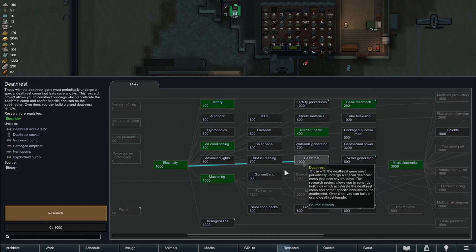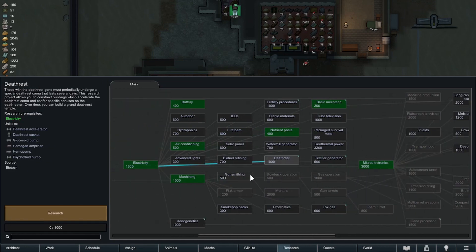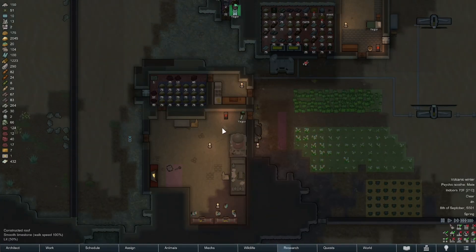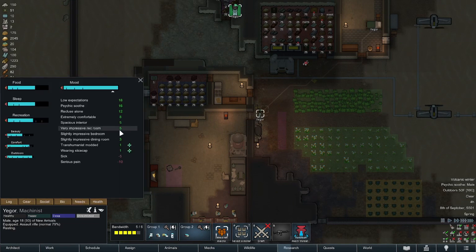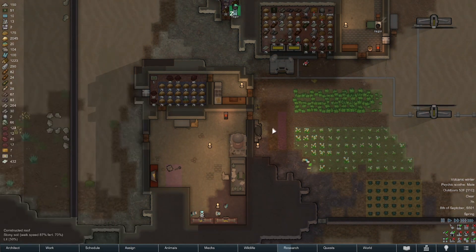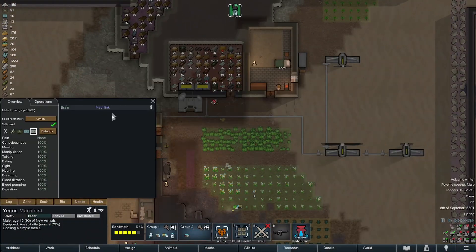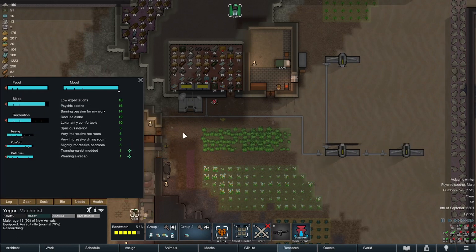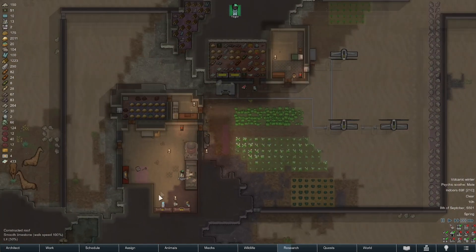Check out his mood — super green. He is still sick and in serious pain, but having that really nice chair helps. He's luxuriantly comfortable. He got rid of both diseases — there's the benefit of 4x speed. He shouldn't be sick anymore. I've never had a pawn so happy, that's great.